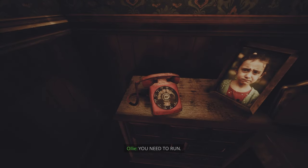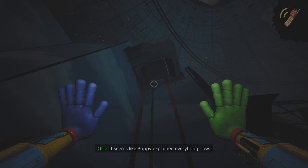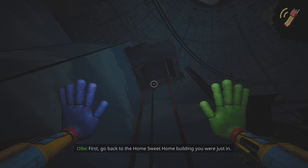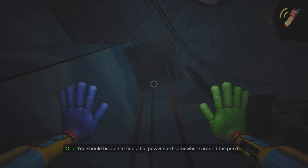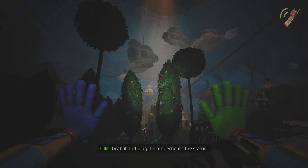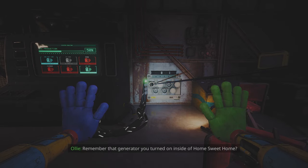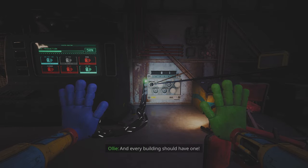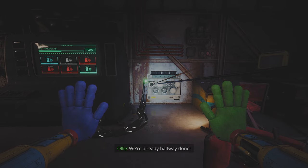You need to run! It's me again. It seems like Poppy explained everything now, and she turned on the dome's backup power. Now the plan from here is pretty simple. We need to restore power to the gas production zone. First, go back to the home sweet home building you were just in. You should be able to find a big power cord somewhere around the porch. Grab it and plug it in underneath the statue. Remember that generator you turned on inside of home sweet home? That was a backup generator for just that building, and every building should have one. Now you've just taken home sweet home's backup power and routed it here. We're already halfway done!